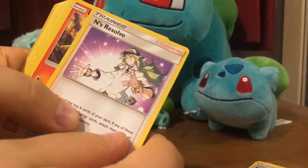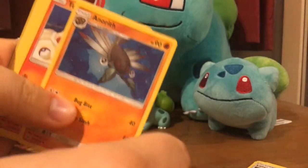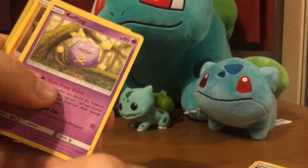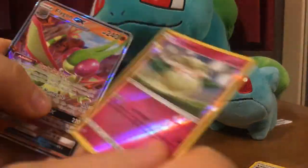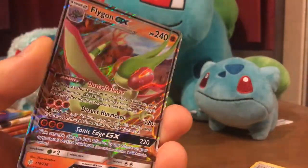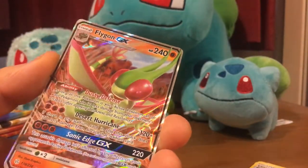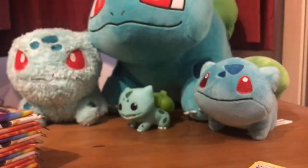We've got Energy card, Eons Resolve - that's a really good card - Sand Shrew, Coffin, Drill Bar, Cottony. Oh! We've got a Flygon GX. Nice, I have not got that card yet. That's a brilliant card, really good texture as well.